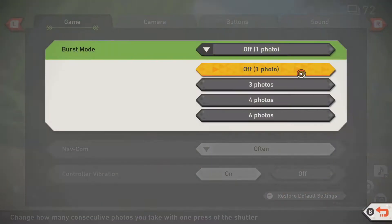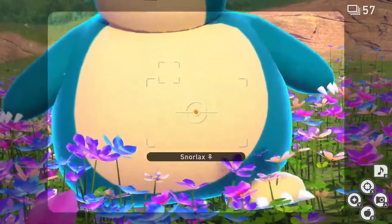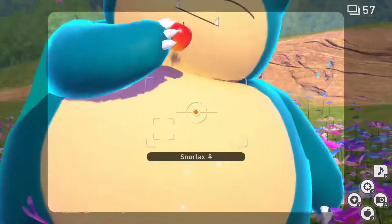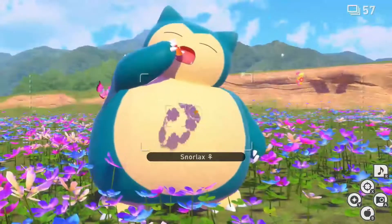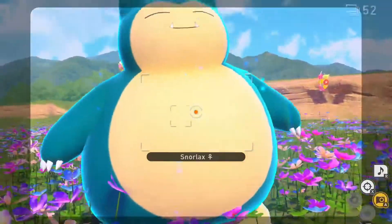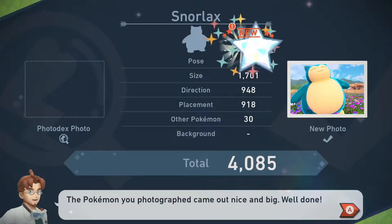Since I completed the main story I'd like to go to my settings and turn burst mode onto three photos to ensure I get some good moments. For two star, follow the one star process again, only this time proceed slowly to allow the Snorlax to finish eating the fluff fruit and celebrate afterwards. While the Snorlax is celebrating, hit it with an alumina orb and unleash your camera for the second diamond status. It's important to mention that this may take a few attempts to line up the picture properly, but be patient and you'll eventually get it.